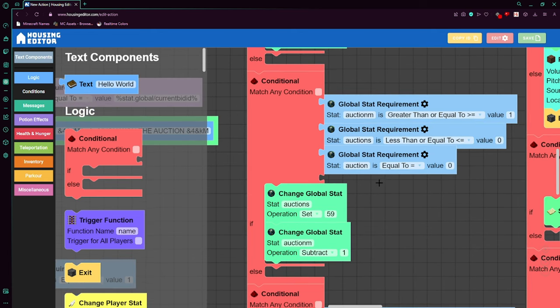In the Bid Broadcast function, we have a conditional checking if the player is within the region 'auction.' If they are, continue the code; if not, exit to stop the rest from running. This is optional — in my opinion, if a player is not in the auction they shouldn't see auction messages. Then we send a message to all players saying the player with stat.global/currentBidID just bid stat.global/currentBid. And that is it.